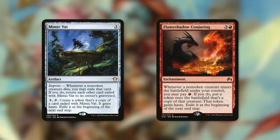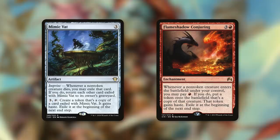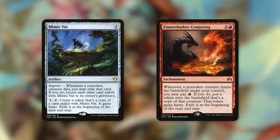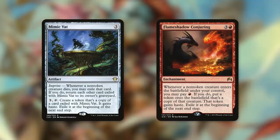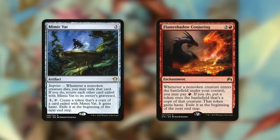There are some other repeatable effects that can take advantage of either our creatures or opponents' creatures, like Mimic Vat. Mimic Vat says — imprint: whenever a non-token creature dies, you may exile that card. Three and tap: create a token that's a copy of the card exiled with Mimic Vat, it gains haste, exile at the beginning of the next end step. We can get rid of that exile effect with Obeka. This is basically a creature token factory — pay three, make a copy of whatever we imprinted, and we could be exploiting ETBs and LTBs. We'll get to some really big targets here in a bit.